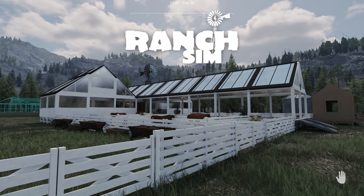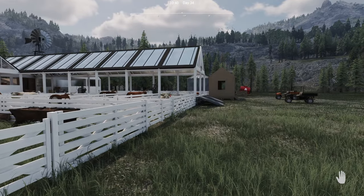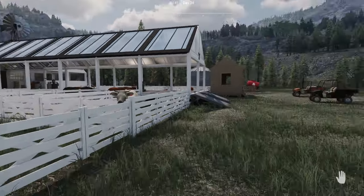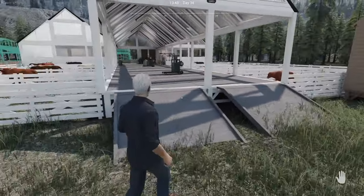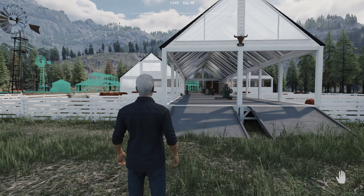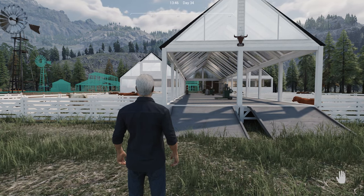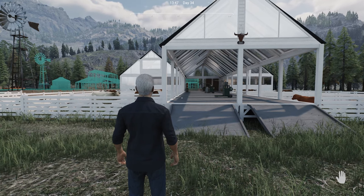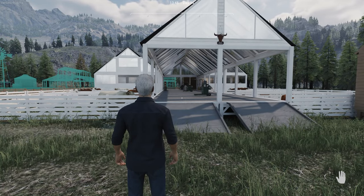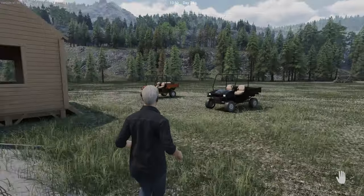Welcome back everybody to Ranch Simulator Season 2 Episode 9. We're going to pick up right where we left off. I've gone ahead and added the paint to the dairy and painted out a few of the fences. I've got a lot of great comments as always — color suggestions — and I'm really excited for this episode. We're going to build the barn and start to get everything together on this side of the ranch.